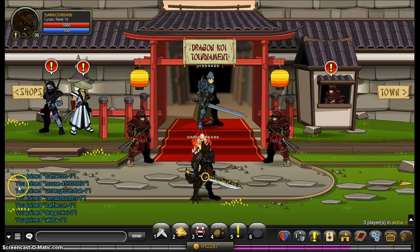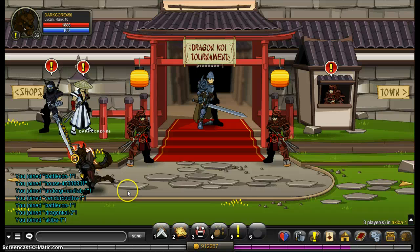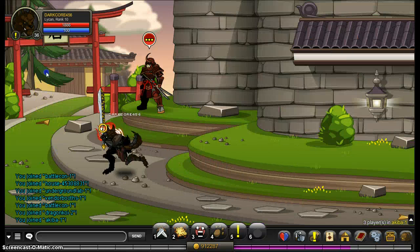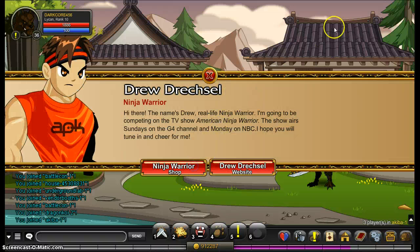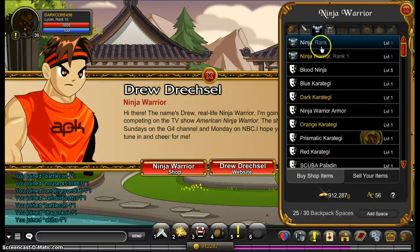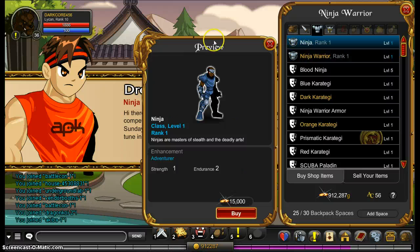Okay, so now once you're here, take the left. Go down here, and here it is — Ninja class. Costs 15,000 gold. No ranking required, you don't have to be a member. Here it is, 15,000 gold. If you have enough money, then you've got the Ninja class.